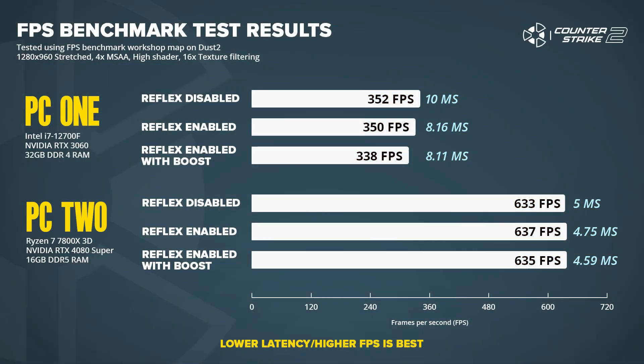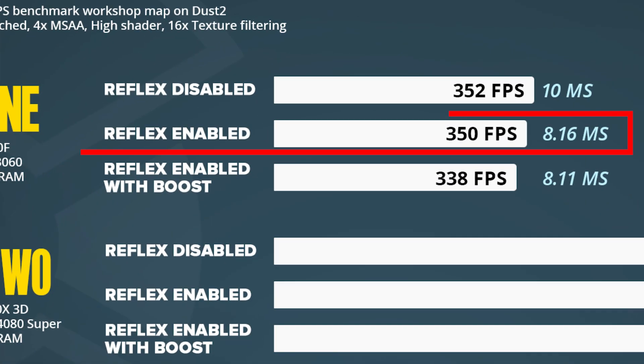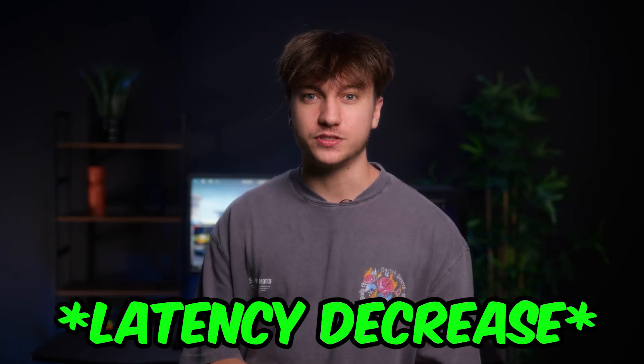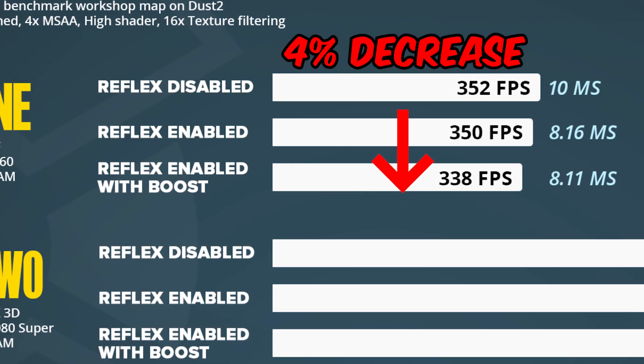On the average PC — an i7 with an RTX 3060, similar to what most people have at home — there is a small FPS decrease, but the latency gain might make it worth using to bump your performance. The setting I'd recommend for people with lower-end PCs is reflex enabled: there's a tiny FPS decrease but a 20% improvement in latency, which is absolutely amazing for your performance. Enabled plus boost does give a much bigger FPS drop for very little additional latency gain, so it's not really worth it.